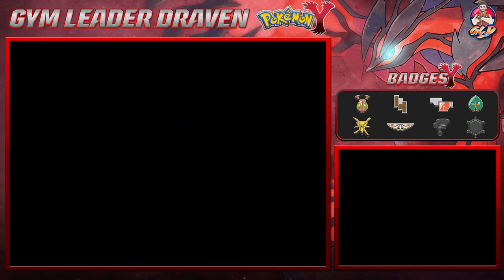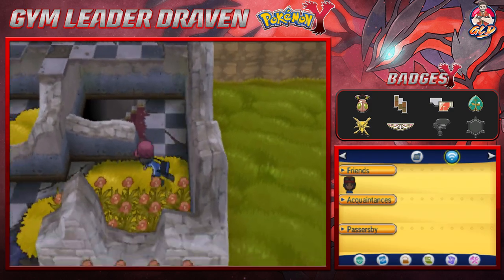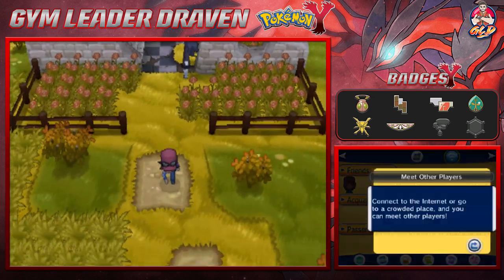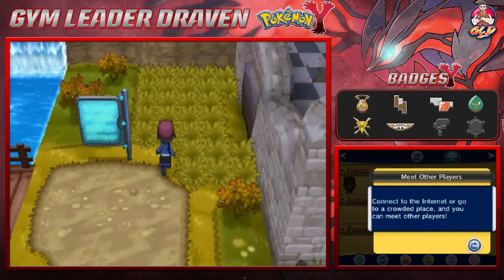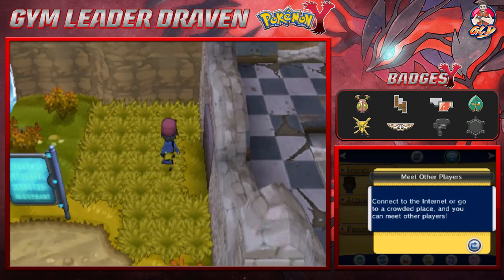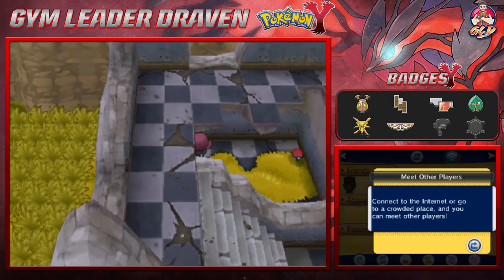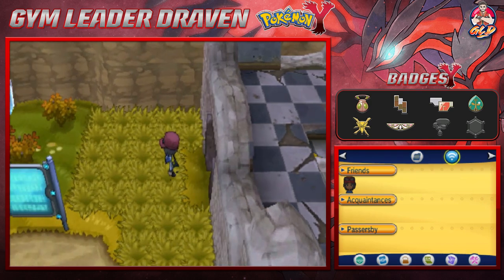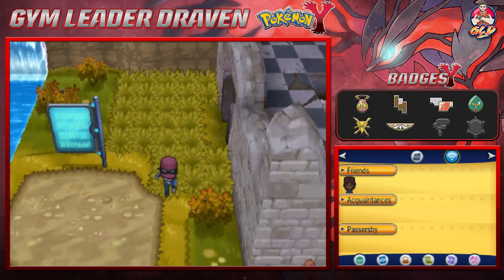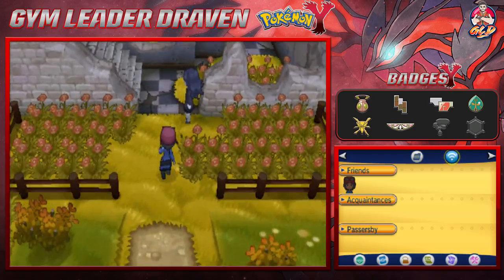There's another area downstairs I want to save for later. Using Rock Smash on a nearby rock, we find a Macho Brace — as many of you know it increases EV values while lowering your Speed. So if you want to max out your Pokemon's EVs, there it is. We'll come back here in a future episode when we have Strength.